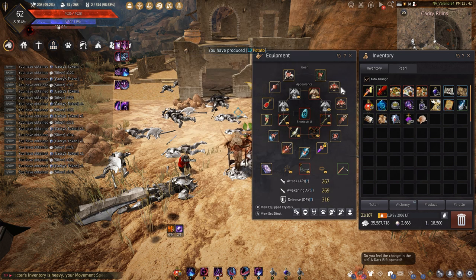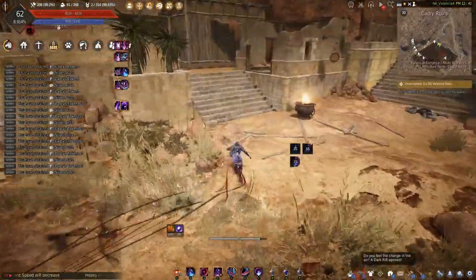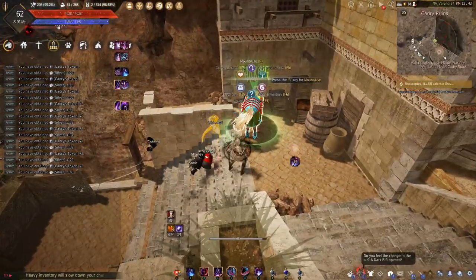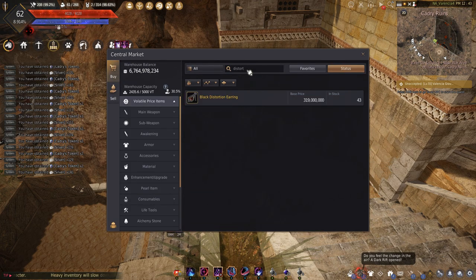So I got to swap out my Bazie Belt for a Voltara Belt — got a little upgrade there. That's not bad; I wouldn't be completely against doing that with Ruins Rings if I found myself in a similar position again. The next thing I've been thinking about, aside from that, is distortion earrings — these are coming down in price at tri pretty significantly.